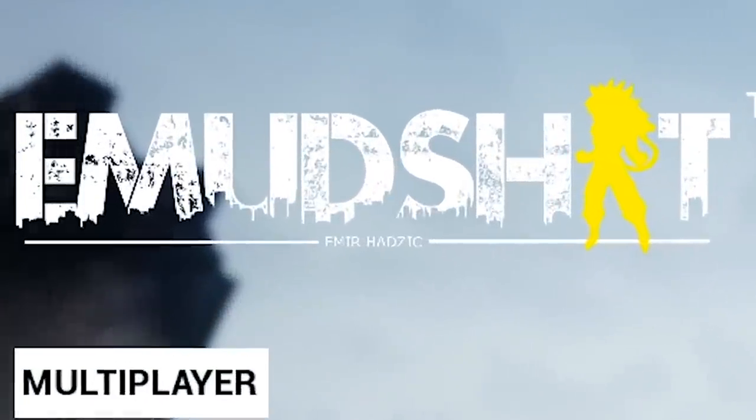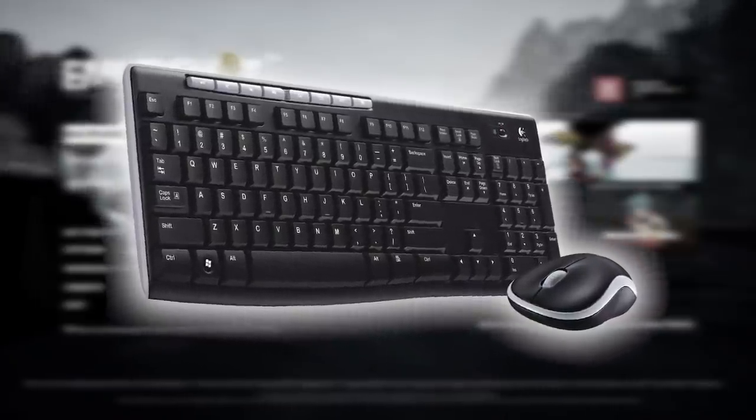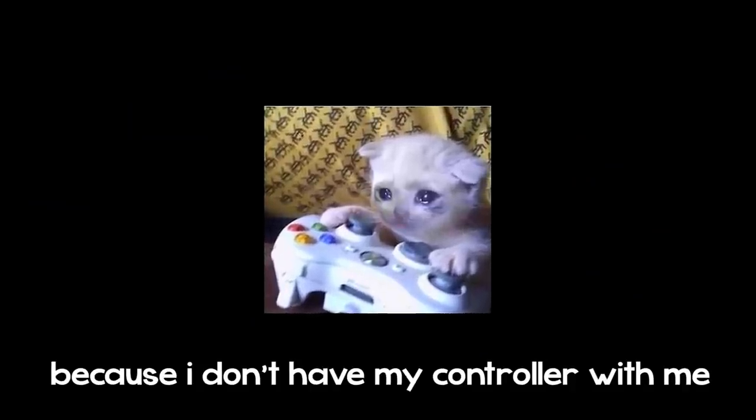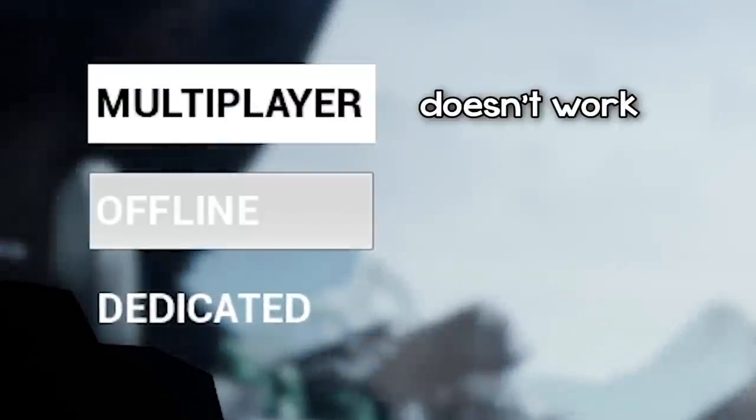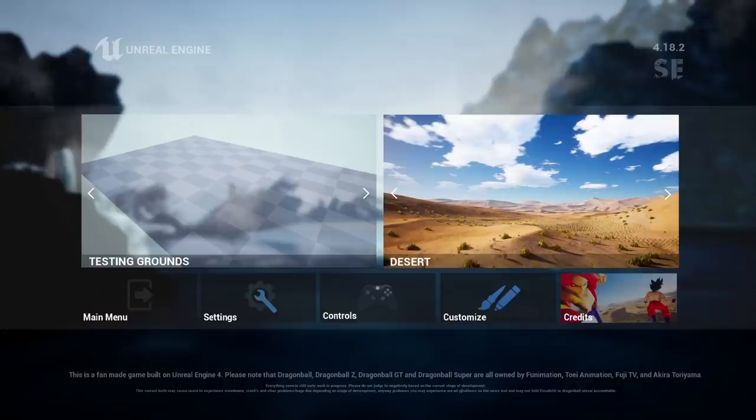The game is called Emu D Shit — no, I didn't make that up. I am using keyboard and mouse because I don't have my controller. There are three modes: multiplayer, offline, and dedicated. I do want to try multiplayer but I'm not sure if it's gonna work, so this is going to offline.